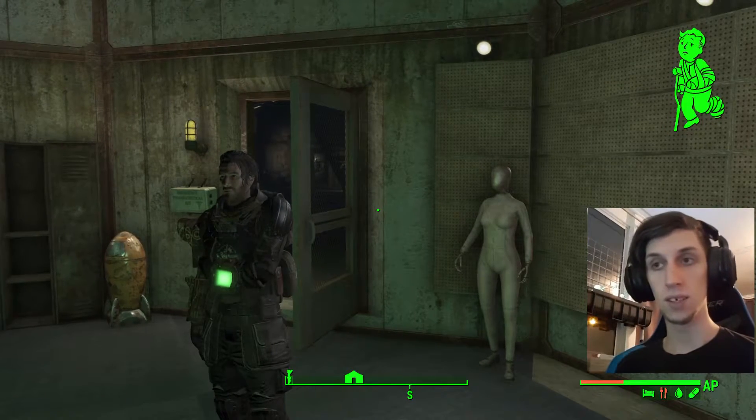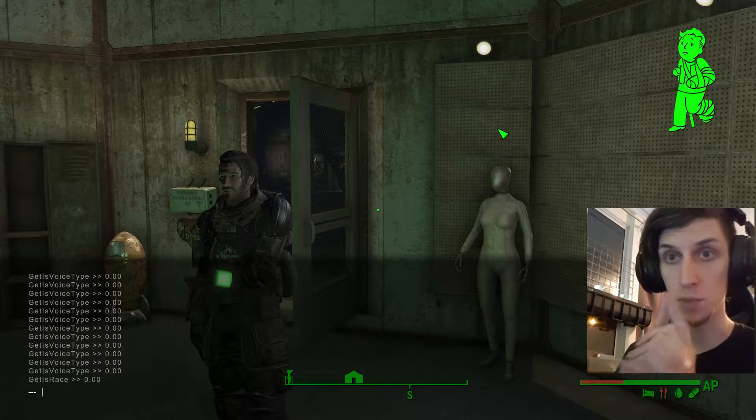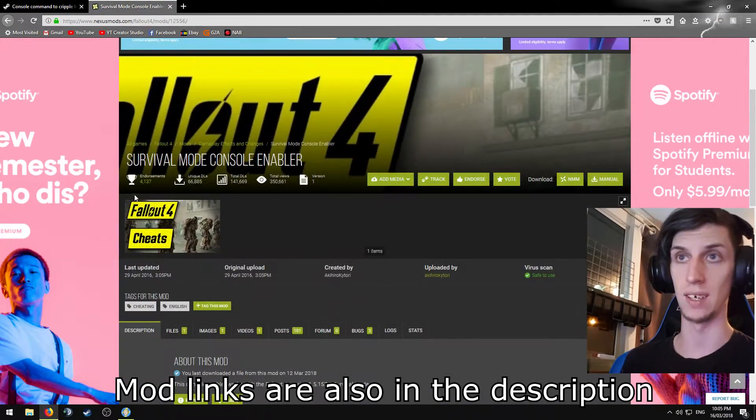You're going to open up your console. If you are in survival mode, you will need to download a mod, because by default in survival mode you cannot access the console. The mod you will need is this one here — the Survival Mode Console Enabler. I will leave a link for that in the description as well.